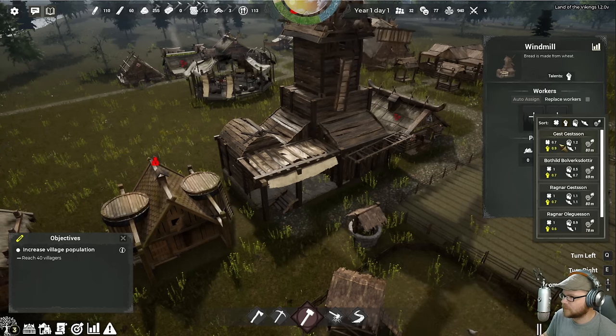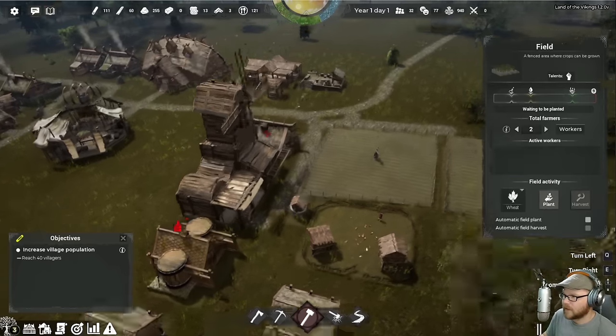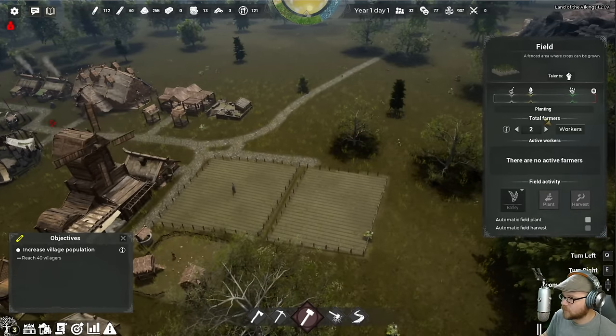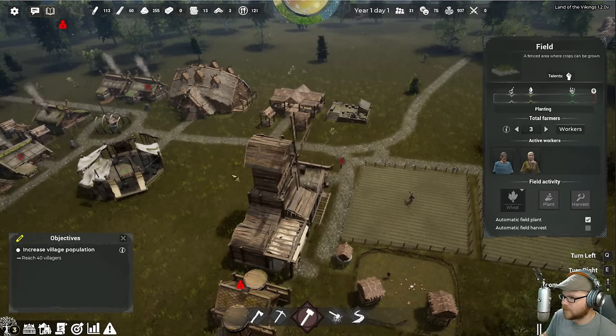We've got no one strong anymore. I'm going to get Guest to come in here and crank the windmill around. Spring is here — we've got to turn the farms back on. I'll put automatic planting on, and we want this guy to be barley. Two workers here — yeah, it's fine. I'll do three here just to make sure that one gets done.